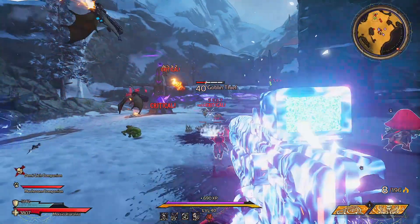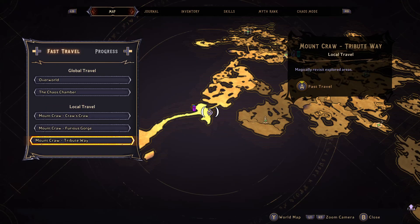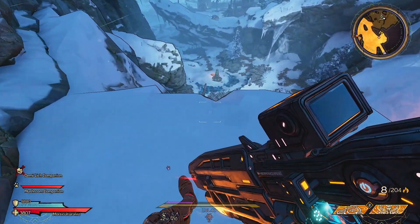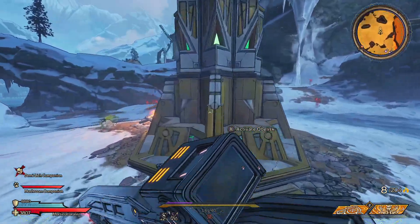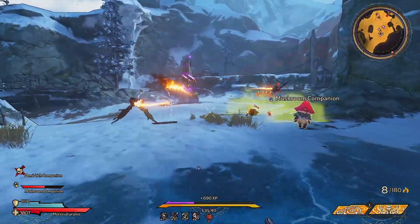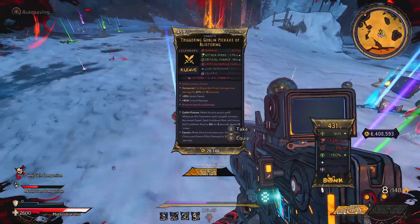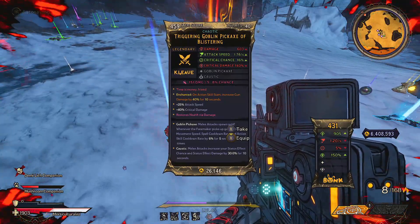Number three is the Goblin Pickaxe. To find this weapon, you'll want to head over to Mount Craw. Fast travel to Tribute Way, jump off this part of the cliff, activate the ancient obelisk, and throw on a fire elemental weapon to clear out all the goblins. It took me exactly 9 minutes to find this melee weapon, and oh boy, this one is juiced.